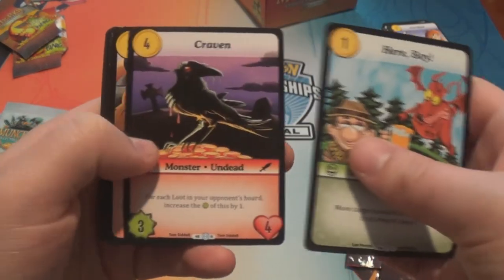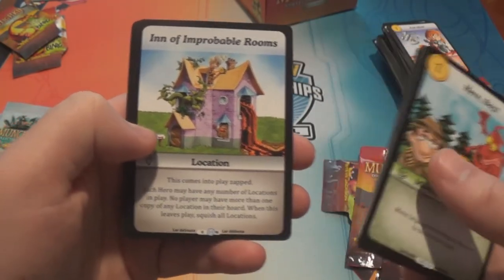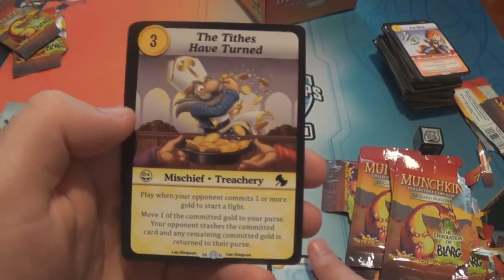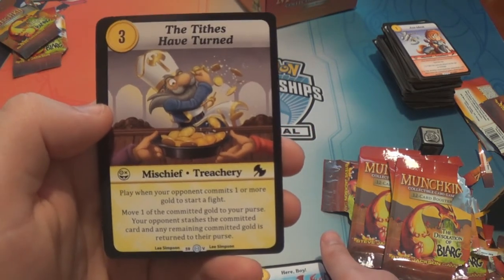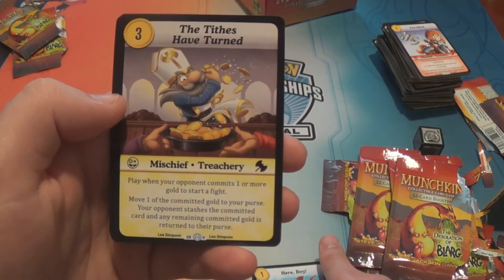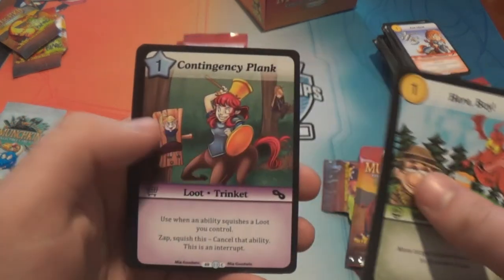Here Boy. Prophet Prophet. Craven. Dibs. Manual of Health. Another Inn of Improbable Rooms. House Antony. The Tithes of Turned — that's a very rare: three gold mischief treachery. Play when your opponent commits one or more gold to start a fight: move one of the committed gold to your purse; your opponent stashes the committed card and any remaining committed gold is returned to their purse. That's cool — a nice flavor card.